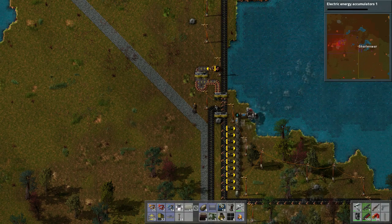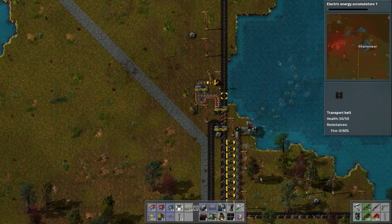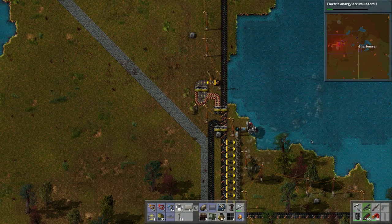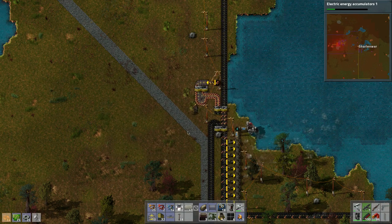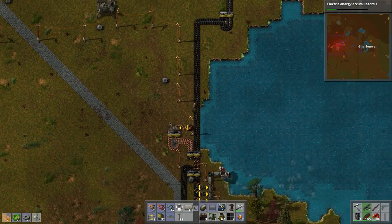We can do accumulators which we'll need if we want to do solar power, so we'll research that. Look at that — we're just blazing through the research. Production is increasing because of that. Let's take a look at our map — we need to build more radar units. Let's build five radar units. We need to pick up this coal here though.